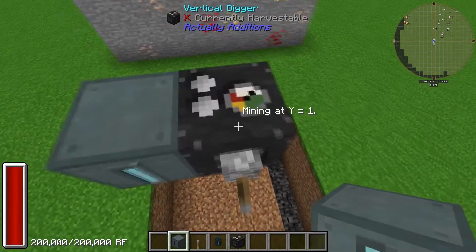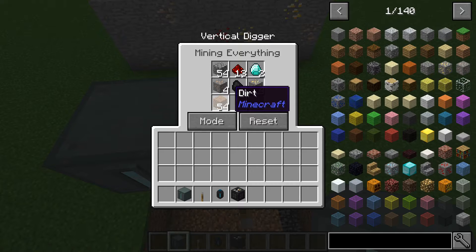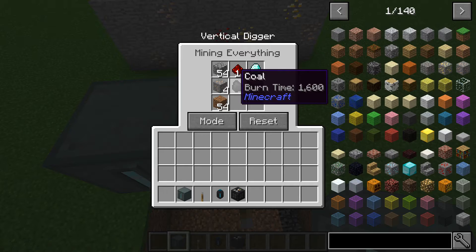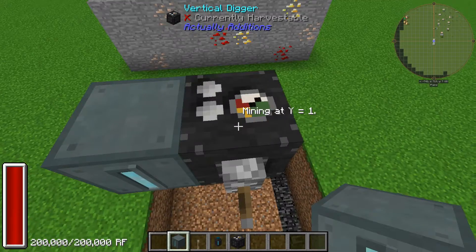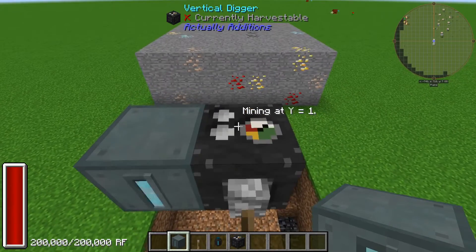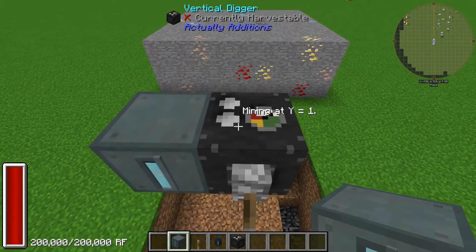If we flick the lever, as you can see it has a little capacitor in here — it can hold ores and you can pump them out. You can just have a chest next to it, etc.